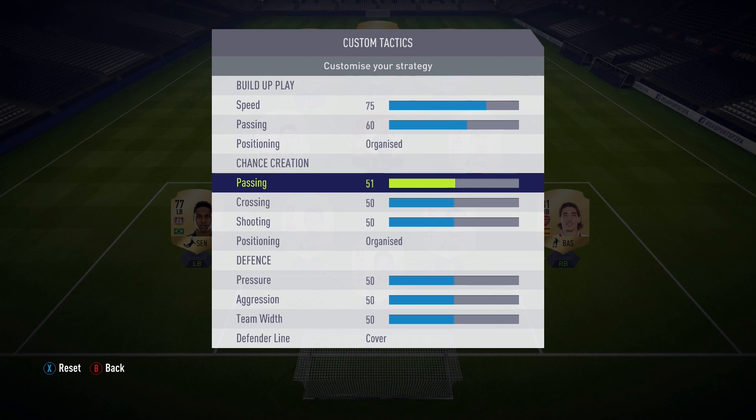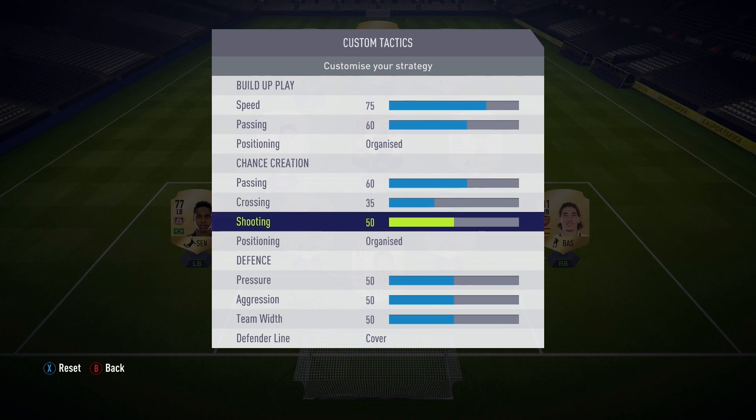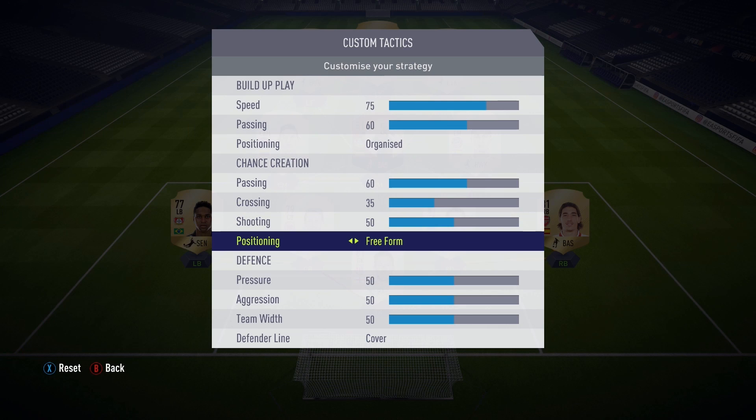Then we move over to chance creation — you can tailor this to your style. Personally, I like to put passing around 60. I find passing to be the more important one here — I keep it at 60 to make sure players are in good positioning for both short and long passes. Then we move over to crossing. Personally, I don't cross as much as most people, but if you cross a lot you can move this up. Make sure to incorporate at least a few crosses to keep defenses guessing — I put it at 35, but you can switch that to your liking. Shooting I keep at 50, no need to move that anywhere.